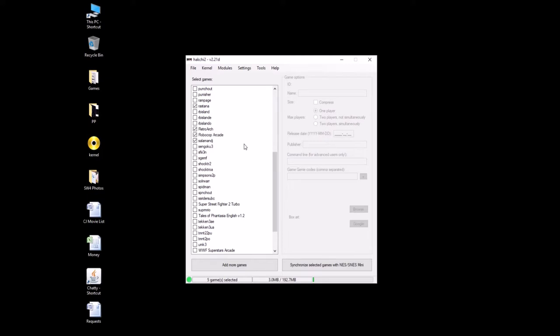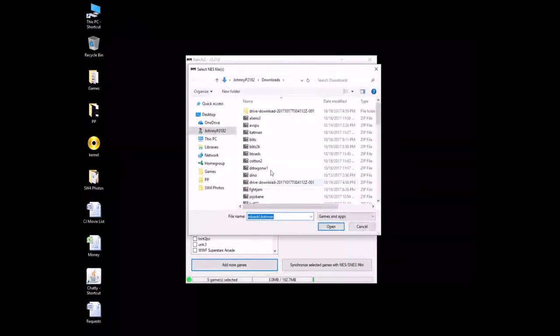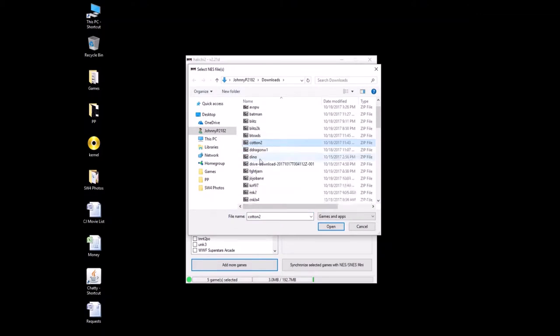First thing you need to do is download those ROMs. Once you've got those ROMs downloaded, you're going to hit Add More Games. So we've got Rastan — I don't know how to pronounce it, I've never played the game — except that we're trying to get it to run here. You want R-A-S-T-A-N-A, the world version. Just do a search for Rastan World Arcade ROM and it should pop up for you.